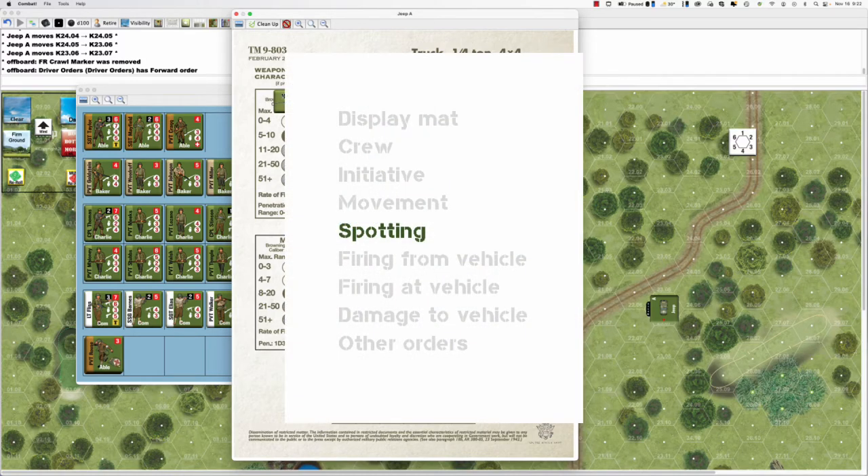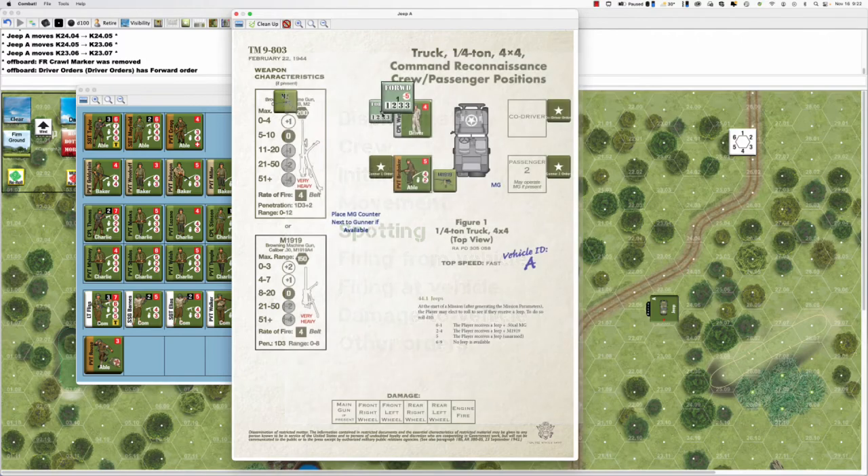For spotting with a vehicle, the soldiers inside spot like usual using their TQs. In a jeep there's a 360-degree view, so they look around and spot normally — no extra counters, just a spotting check each impulse when activated. The driver can drive and spot; the vehicle gunner can gun and spot.